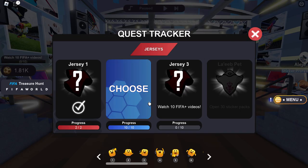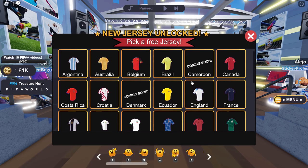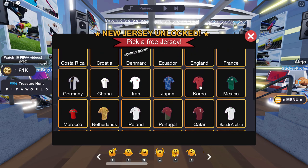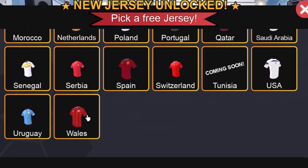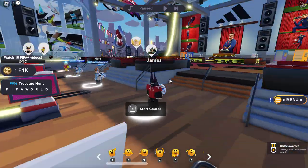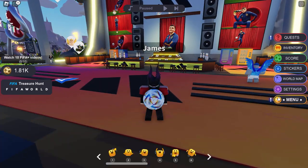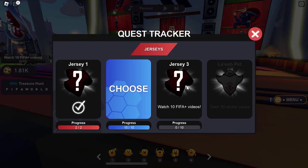That is now done. We get to choose a free item — probably not the one from last time, which I think was England. Let me see what else they've got: Switzerland, Wales — I'll go with Wales. Click yes, and there we go — we got a jersey and the badge. Now let's check what's left on the quests.